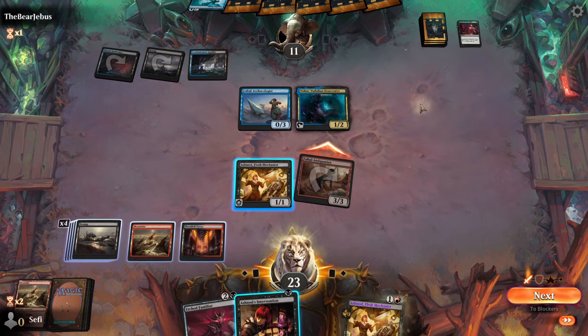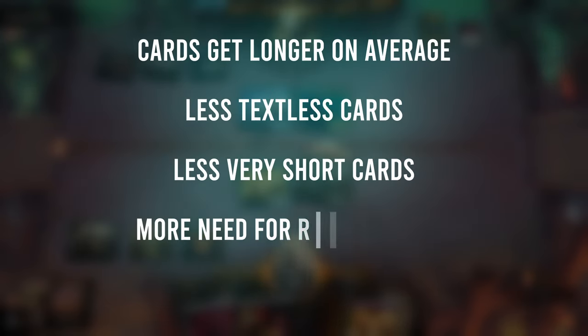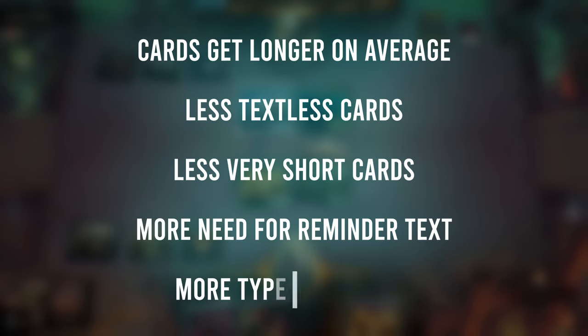So, in Magic's history, cards get longer on average, there are fewer textless and very short cards, more need for reminder texts than ever, and more supertypes than ever. Magic is getting more complex, probably.